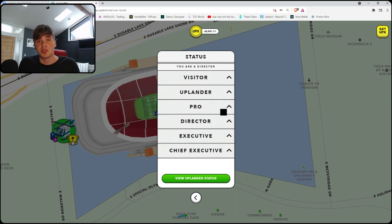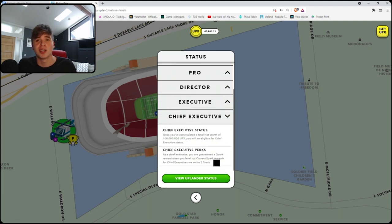Pro is just Pro. Director is a thousand dollar net worth, and then you can go to San Francisco and apply for a one-of-one custom block explorer — these block explorers are NFTs so you can resell them. When you get to Director you also get a 0.5 spark reward. Executive is ten thousand dollars; you get a one spark reward and access to a one-of-one custom-made building. Chief Executive gets a two spark reward, and I think it's a hundred thousand dollar net worth.